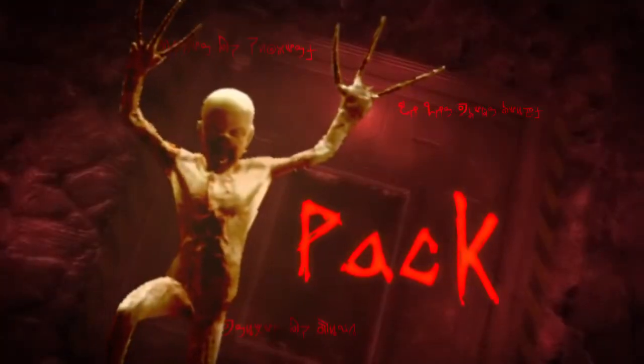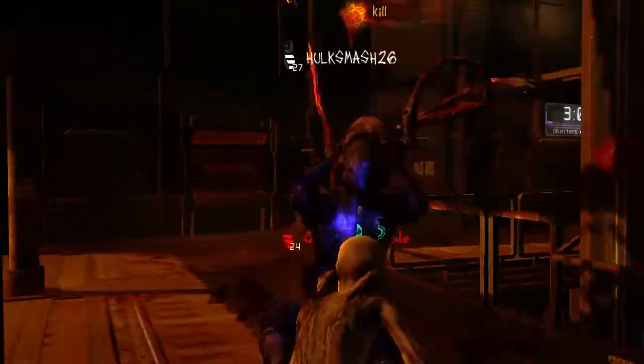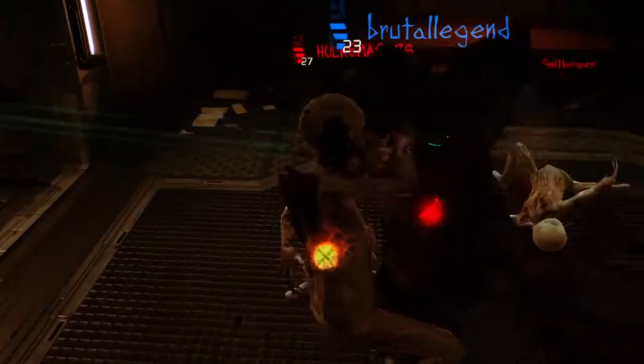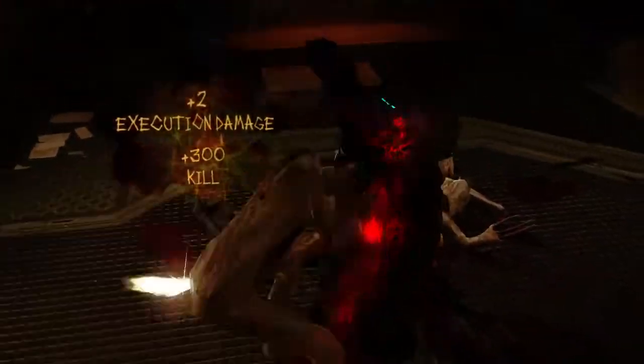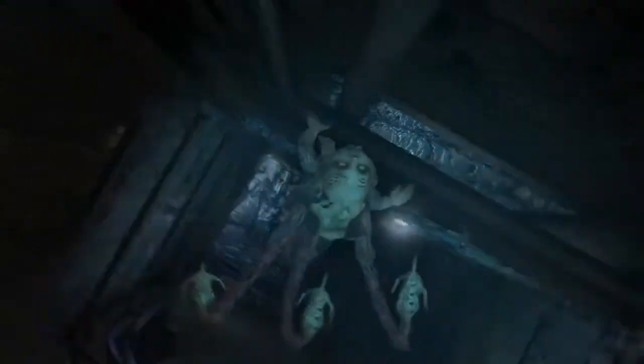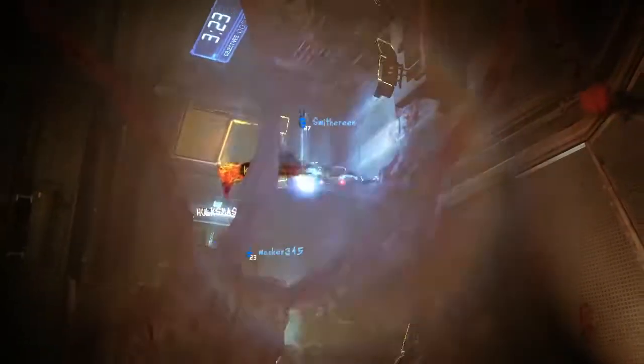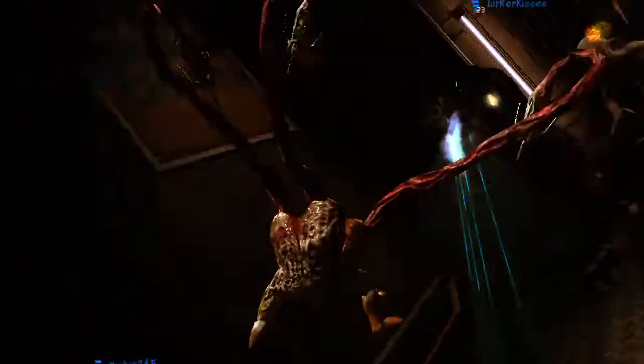The Pack is the creepy baby of the bunch. He's very fast and agile, and he can definitely inflict pain on the humans. The Lurker has long-range fire, which is extremely lethal when combined with his unique ability to walk on walls.